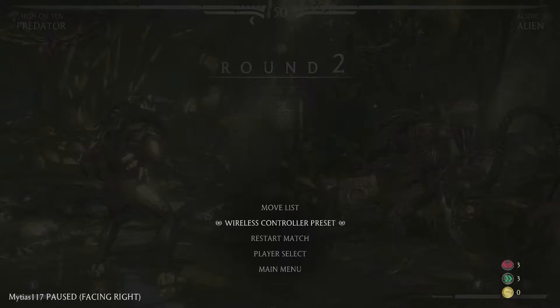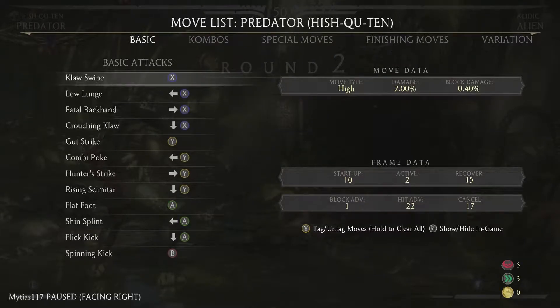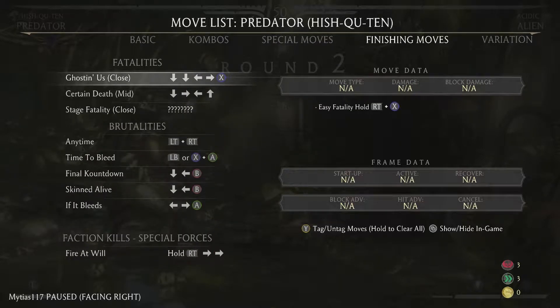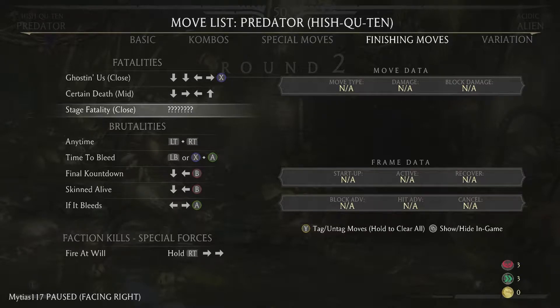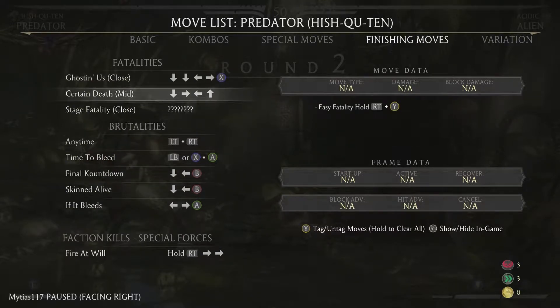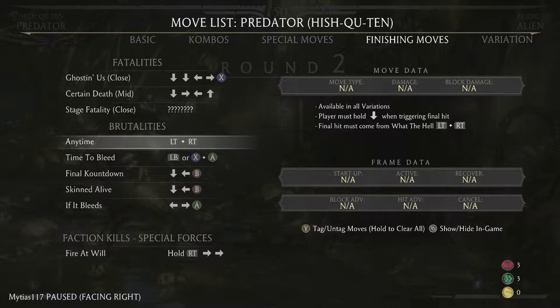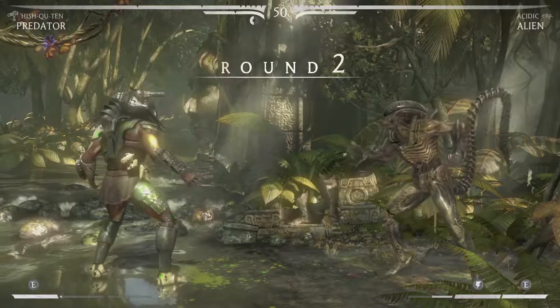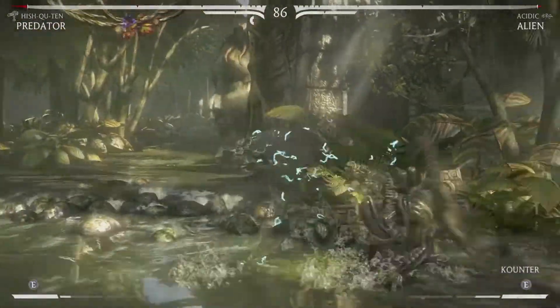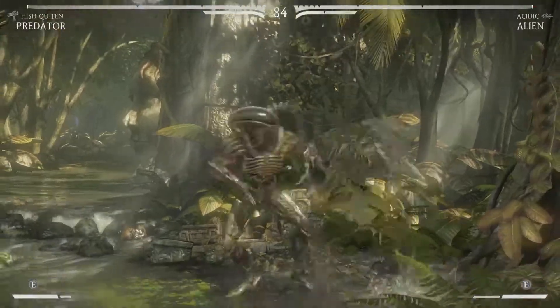Now let's look at the moves - what we got here? Moves list, combos, finishing moves. Alright, finishing moves. Left bumper XA. Alright, I can go invisible - that's awesome! How is it still able to see me though?